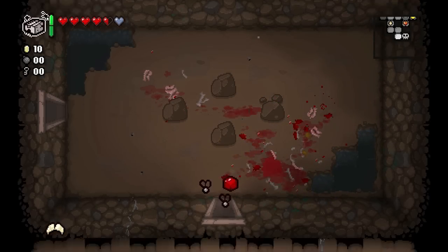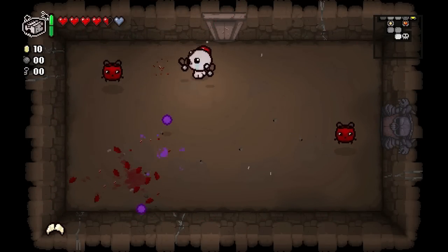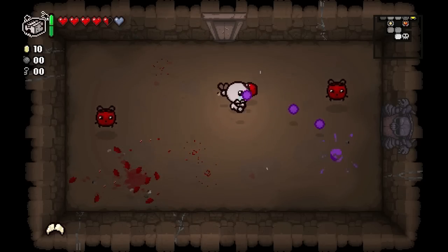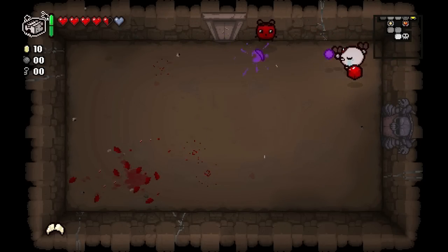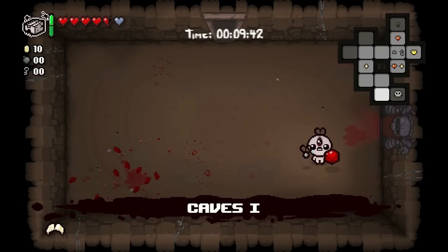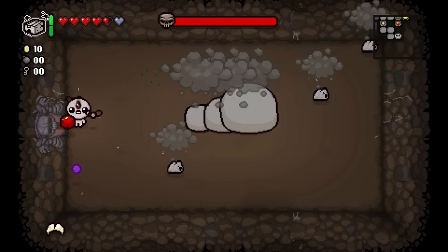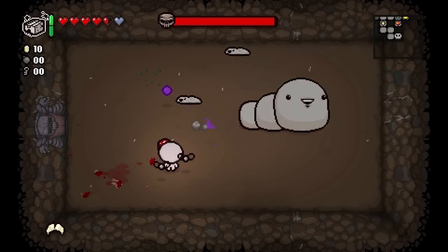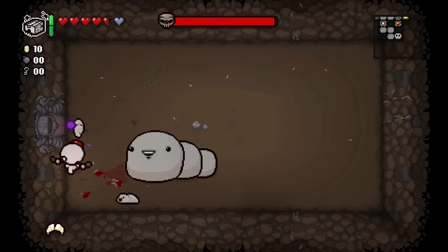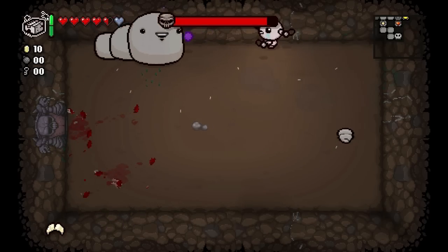Defensive items are good - those straight bullets always hit you at the wrong time. Got him. Boss right here - we're fighting Chub. Chub is always easy, although we don't have a lot of attack, so it's probably gonna be a long fight.